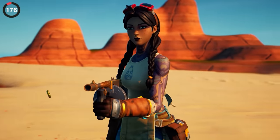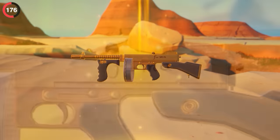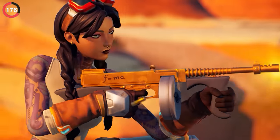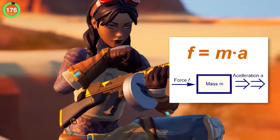So if you're tracking numbers, pay attention to Jules' drum gun. Since she's the mechanic of the Device and other inventions, it's no surprise that her mythic has a hidden mathematical equation engraved on the side. The formula is actually a real one used to calculate force: mass multiplied by acceleration.